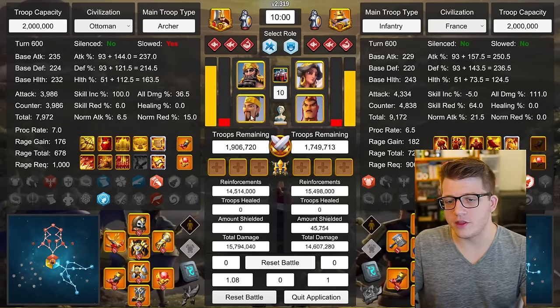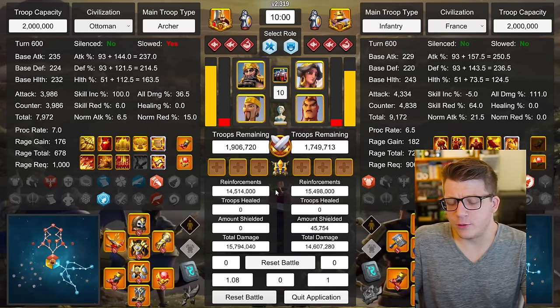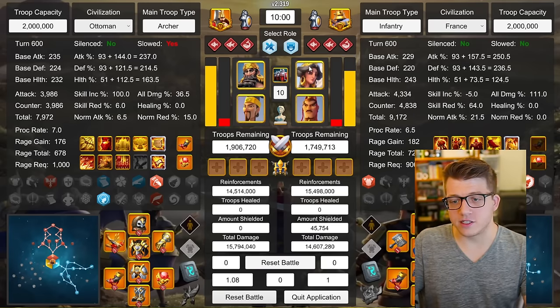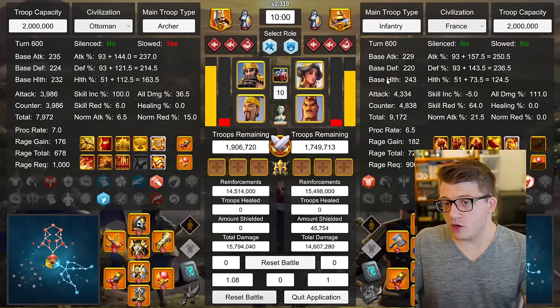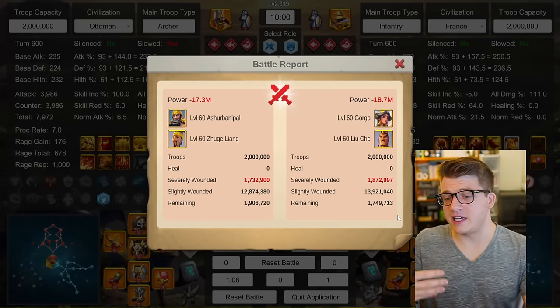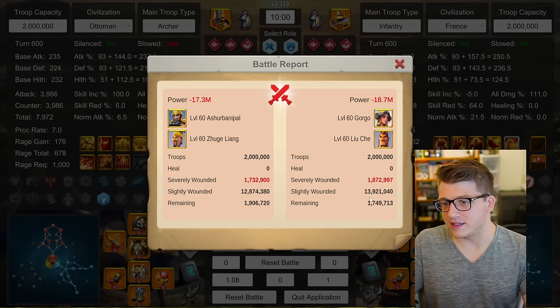Here we ran an interesting test: Ashurbanipal primary with Zhuge Liang secondary. We do see Henry with Zhuge Liang — maybe we just swap out the Henry. The skill tree seemed like it would be great, but as it turns out, not that good. This is only 1.08-to-1 up against Gorgo Liu Che, which was getting clapped basically all video. We see 1.7 million to 1.8 million — really not trading crazy here. Depending on what you're rallying, this would be a fine garrison against Ashurbanipal Zhuge Liang.